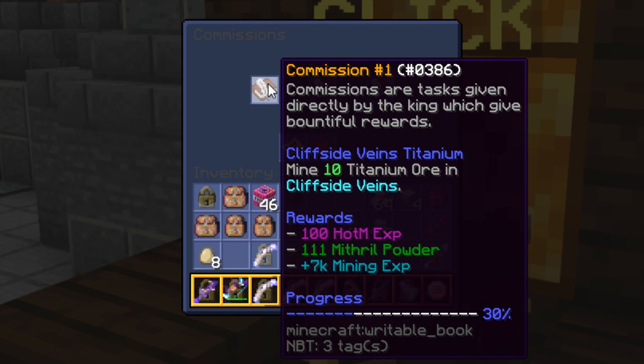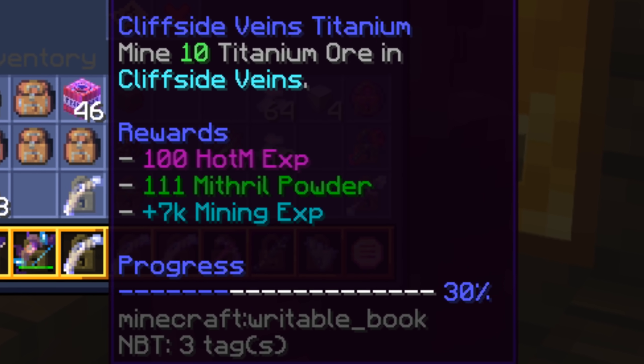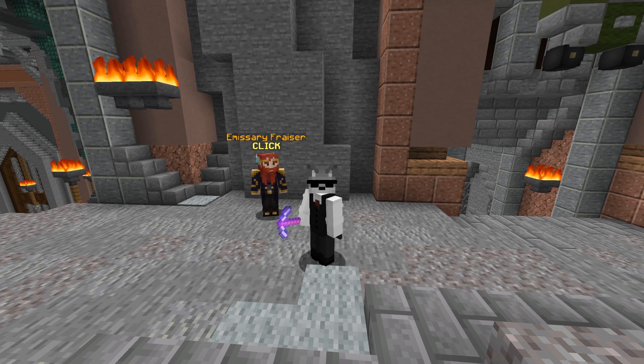You have two commission slots. Slot 1 will always be related to mining and can be done at any time, and slot 2 will always be related to an event or random occurrence and you have to wait for it to happen to complete the commission. Completing a commission gives a random amount of mining XP and mithril dust and 100 Heart of the Mountain XP, as well as contributing to your commission milestone which unlocks new emissaries that spawn in places for you to hand in commissions all around the map.